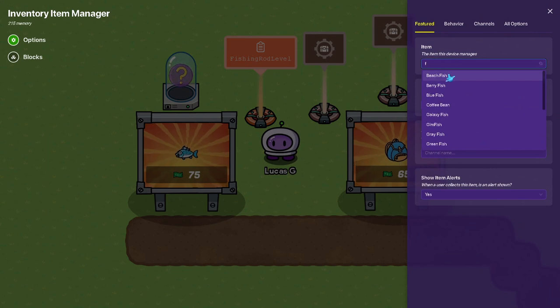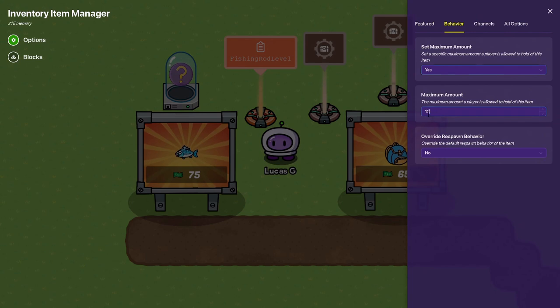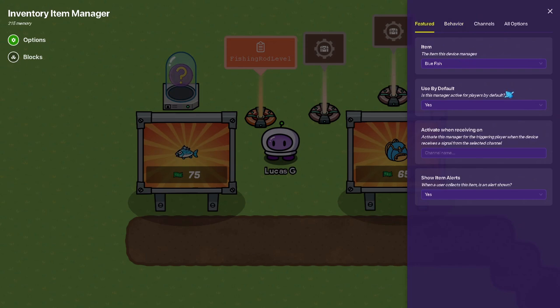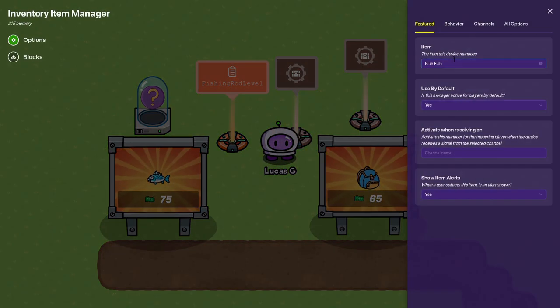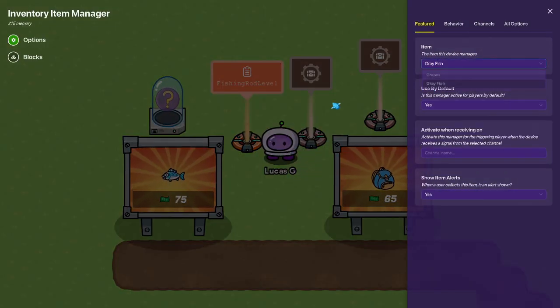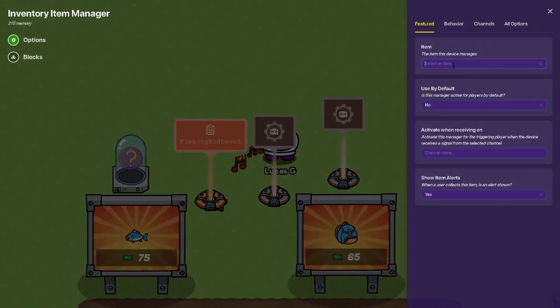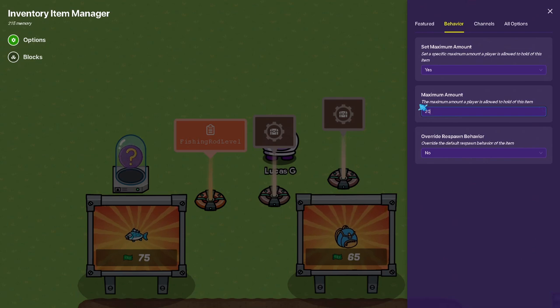What you want to do is get one for every fish behavior - get one to set a specific amount. If you want this to be the base backpack, you want it to be six. You want this one not to be used by default. Since we have blue fish, that managed - I'll make this gray fish. Over here you can also get gray fish. This one is not used by default. It's going to be heavy - we can set a maximum amount, and since that's my home set to 20, we can get 20.